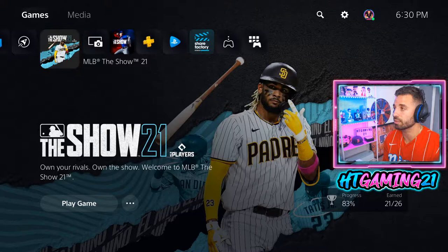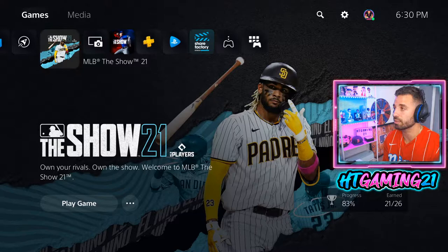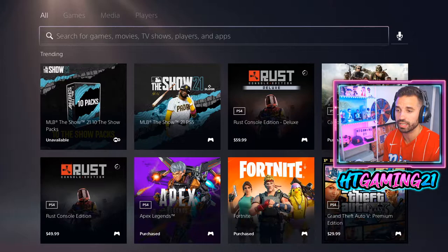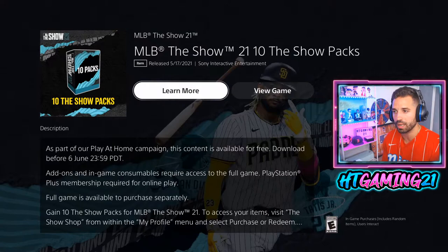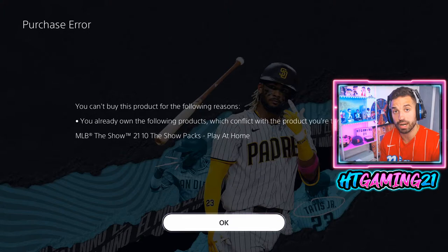If you have a PlayStation, the first thing I'm going to show you is how to get that free 10-pack bundle. Go to your search bar or PlayStation Plus and search MLB The Show 21 — something like this should pop up. For me it says 'Learn More' because I already got it, but if you haven't redeemed it, just click 'Learn More' and purchase it. It's going to say purchase but it is free — you're not spending any money.